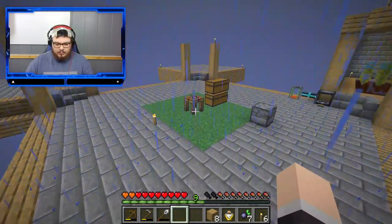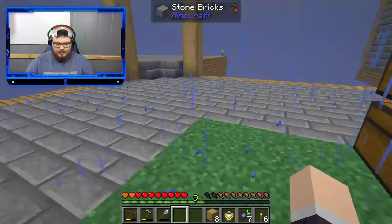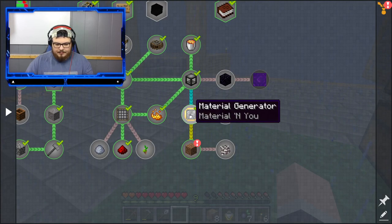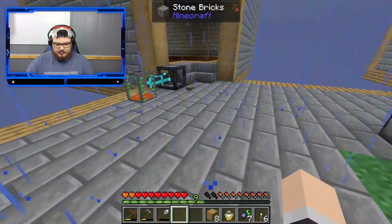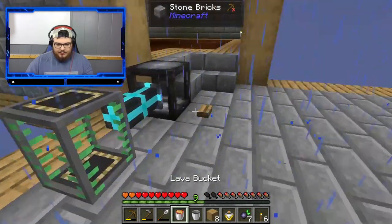Alright, we've got our dirt. I want to check the quest out here real quick. We did that. Let's get ourselves one piece of obsidian — I went ahead and got us enough lava to do so.